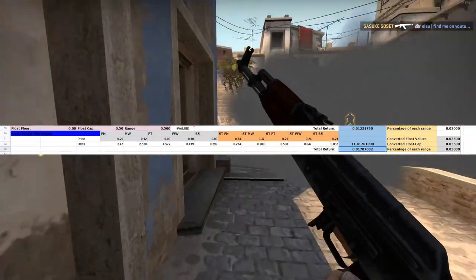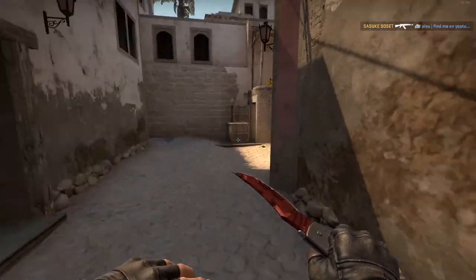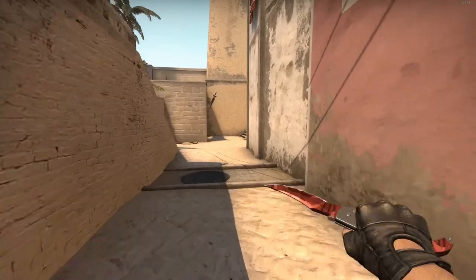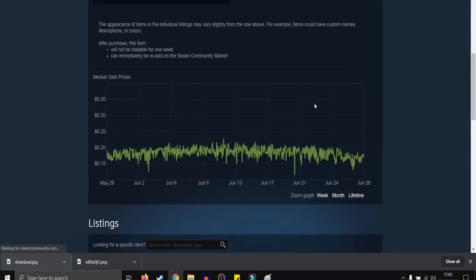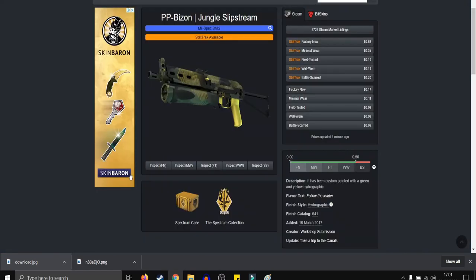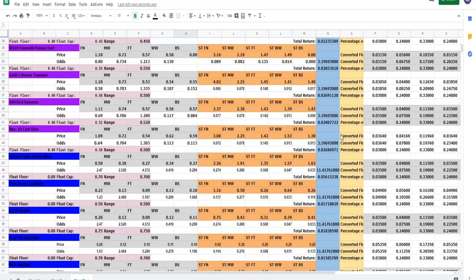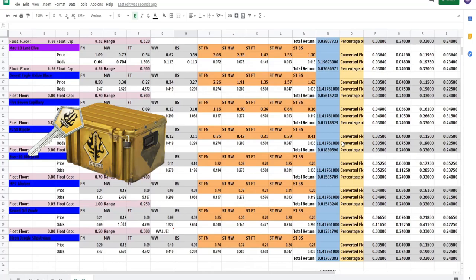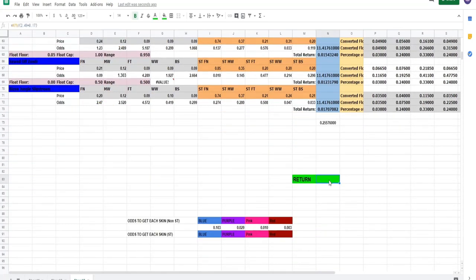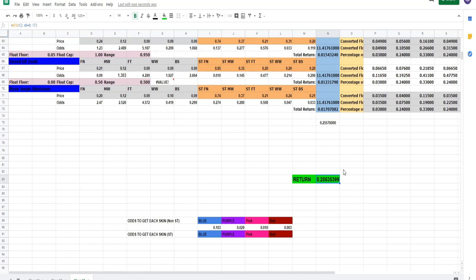After a few sleepless nights of doing that for each condition of each weapon skin in the Spectrum 1 case, all we had to do was plug in the price of each condition for each weapon skin. Then by multiplying the price of each outcome by its percentage, adding them all up, and dividing by the total cost of the Spectrum 1 case and key, we got the return of the weapon skins to be just above 25%.